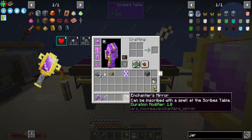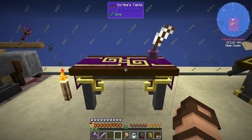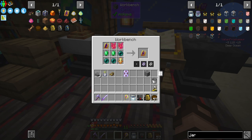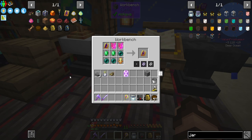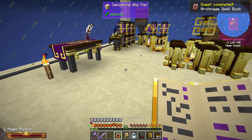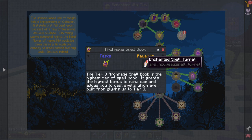I have an Enchanter's Mirror that can be inscribed with a spell at the Scribes table. I'm going to take those hateful hearts I got from the Frostmaws, plus my spell book and upgrade things. I bought a totem of undying from the Bullyman Trader. I've committed. I now have the highest tier of this, which grants me two enchanted spell turrets. Tier 3 Archmage spell book is the highest tier — it grants the highest bonus to mana cap and allows you to cast spells built from glyphs up to tier 3.